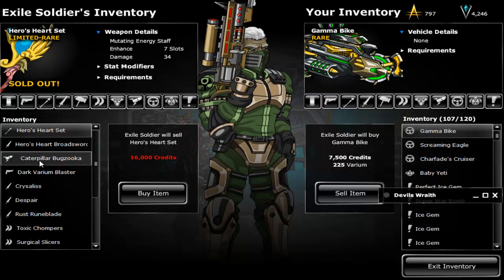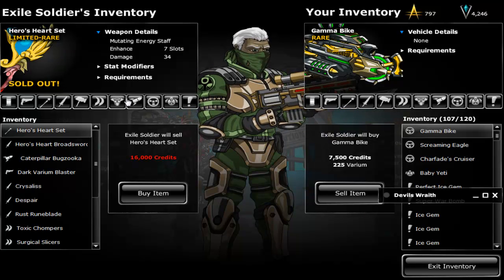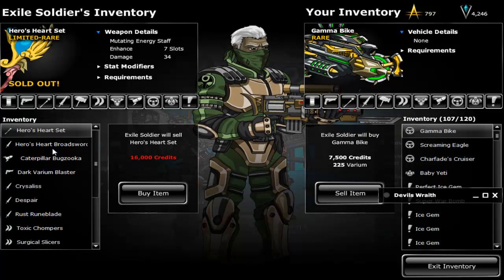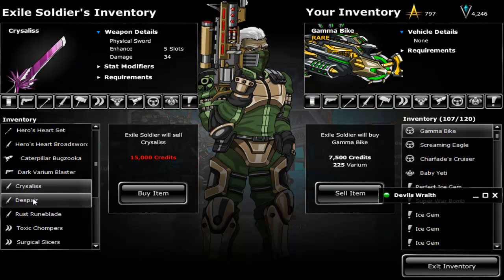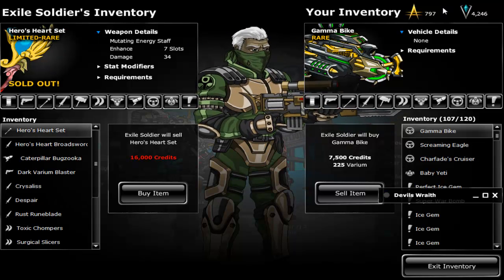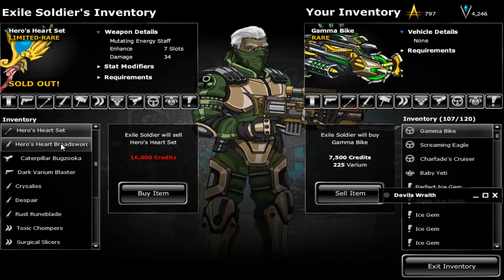He also has a Suggestion Shop — these weapons were all player suggested. This was the first mutating weapon, that's credit only, but it's sold out already. They already restocked but it's sold out. We got the Hero Heart set, which was suggested by Reiki — I hope I said it right.